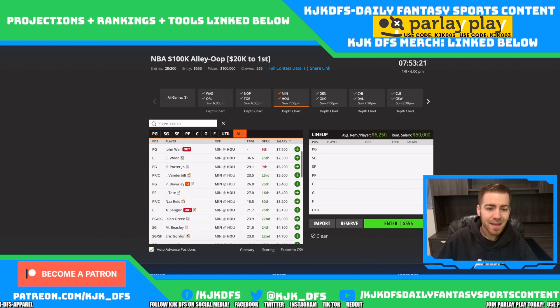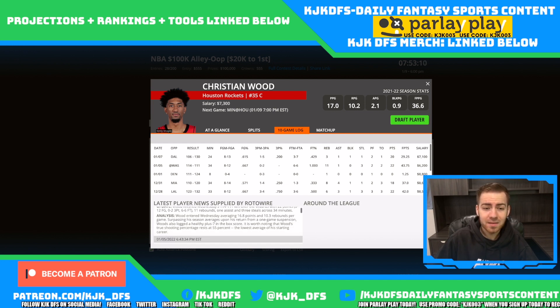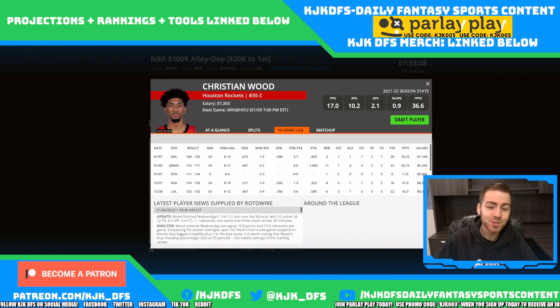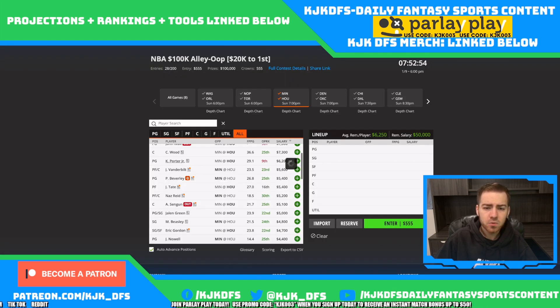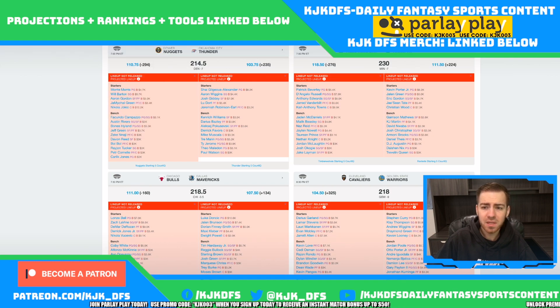Running it back on Houston, it's really simple for me — it's Christian Wood and Kevin Porter Jr. There's some serious drama going on with Christian Wood in Houston; he apparently didn't want to go back into the game with the coaching staff. The guy's a fantastic play if that stuff gets weeded out and he plays his typical 35 minutes. Keep your eyes on the starting lineup — if Christian Wood stops starting, that would be a big deal.